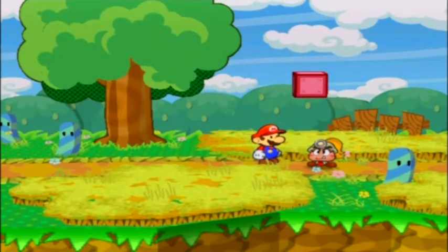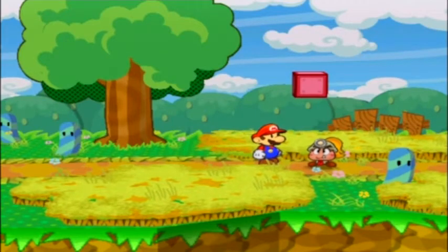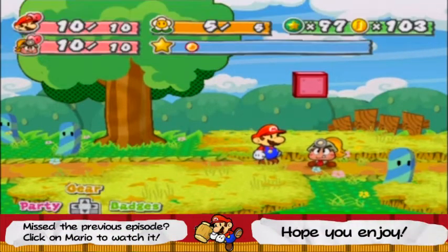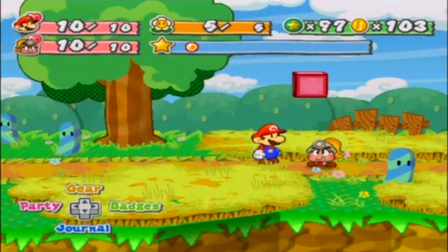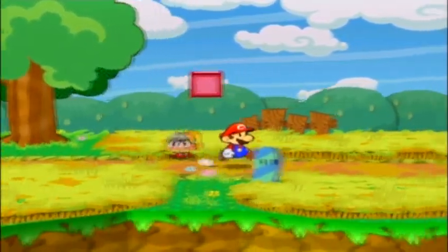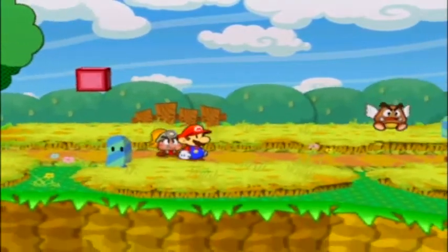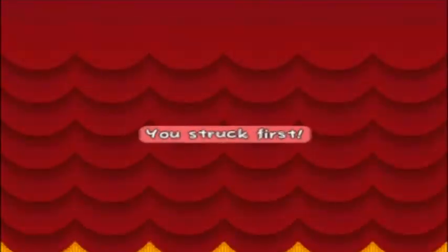Hey guys, what's up? Welcome back to the Road to Paper Mario 3DS Part 2, episode number 6. In the previous episode we got to Petalburg for the hunt for the first crystal star. We looked at a gigantic dragon flying to a castle, got a chill out badge, a close call badge, and did more things including star pieces. In this episode I'm going to open with a battle that will give us our first level up in the game.